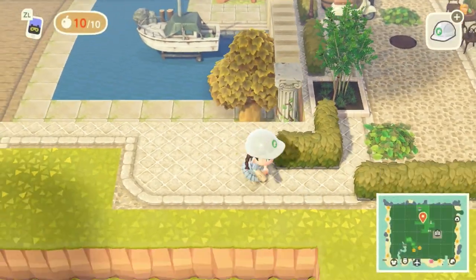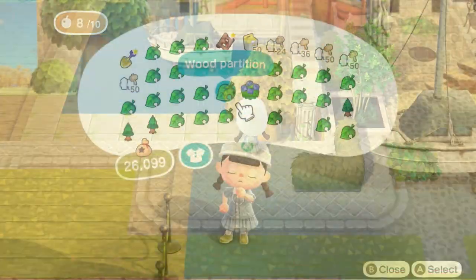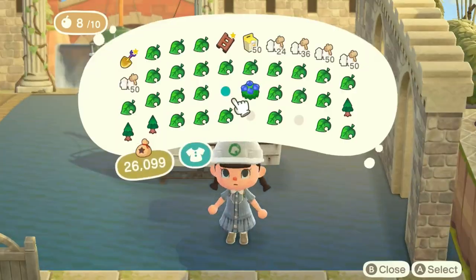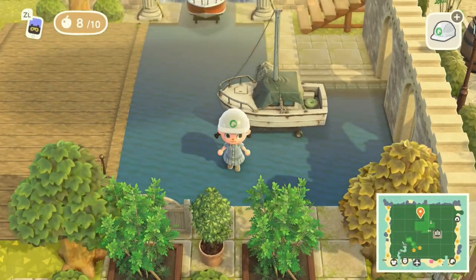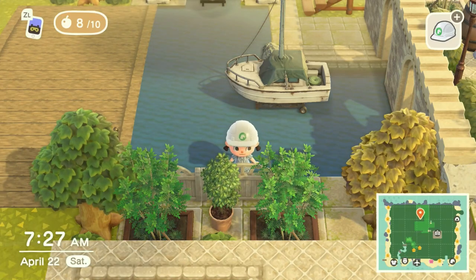I'm pretty happy with how the raised walkway ended up turning out, where you have the boats kind of passing through underneath. But I feel like it's missing some minor details, so if y'all have any decoration ideas on how to make this feel a little bit more finished, please let me know in the comments — that's really the only area where I feel it needs a little more detail.